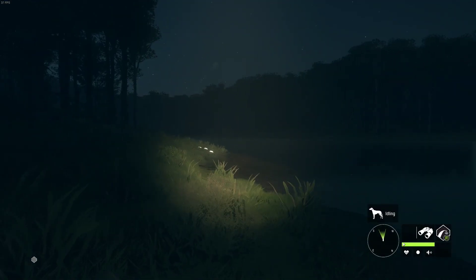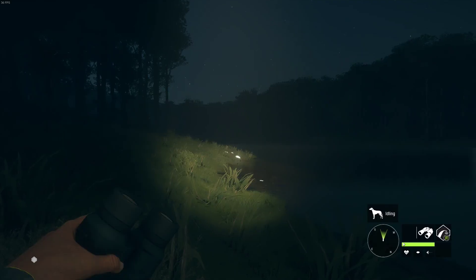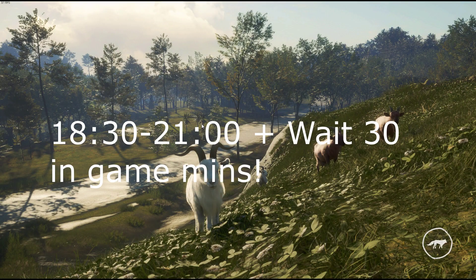Now, you can see me here at nighttime — I'm on 2111 for time. You want to set the time to 1830; that's when they start drinking, and you want to give them about 30 in-game minutes before you actually start looking for them.